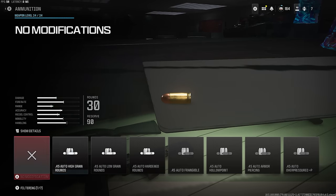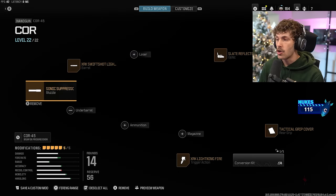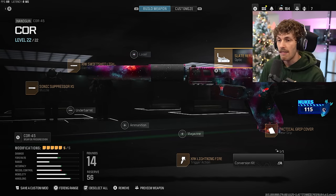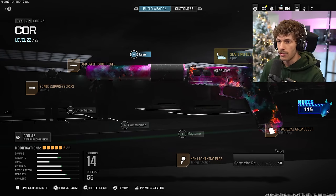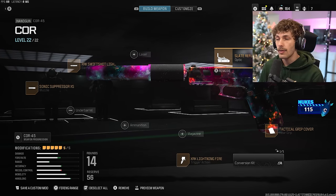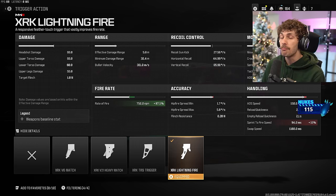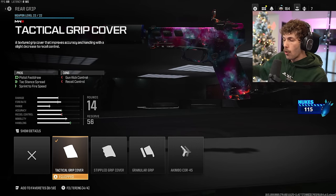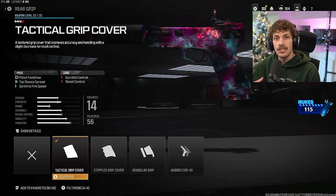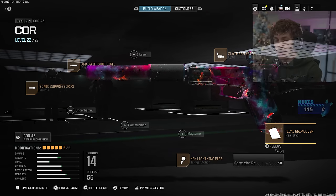For the secondary on this Striker build we are running the Corand — I got a suppressor on here since this is a very stealthy class. The barrel increases mobility, and the Slate Reflector since the suppressor blocks the iron sights. Got the Lightning Fire Trigger to increase fire rate by 87.5% so you can kill enemies roughly 87% quicker. Then the Tactical Grip Cover so we can switch to the pistol a lot quicker, which comes in clutch so much.